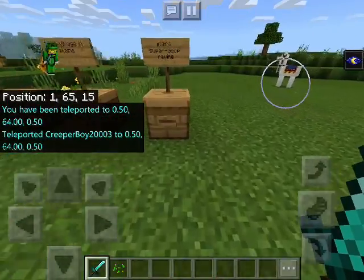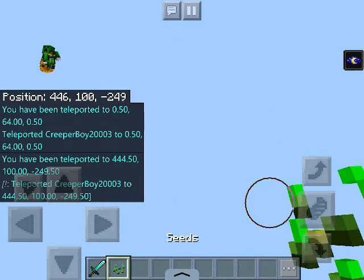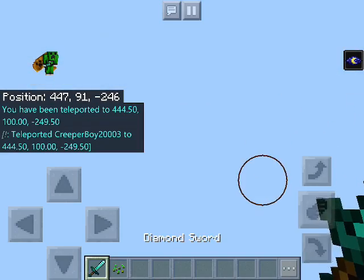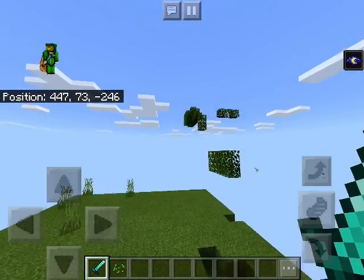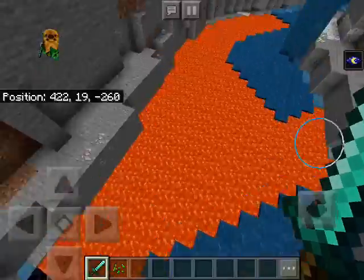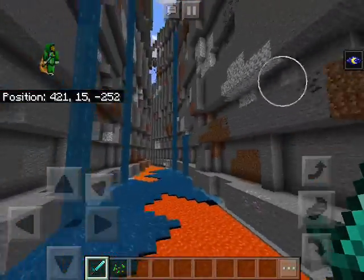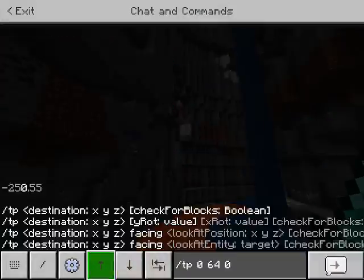This is Plains Super Deep Ravine. Here's the ravine itself — try not to dive into the lava by accident, or you're blind. Alright, off to the next seed.